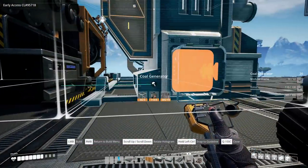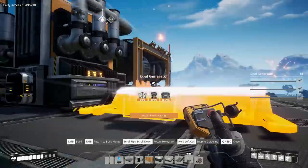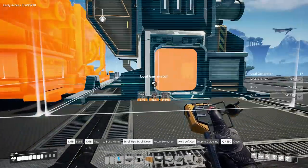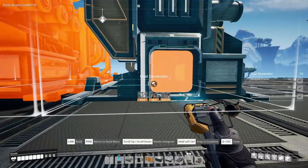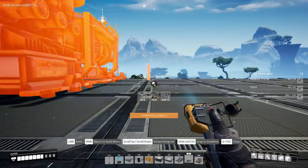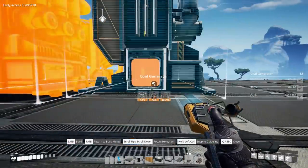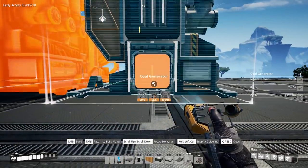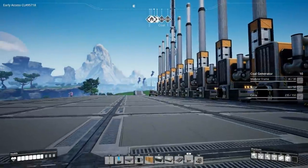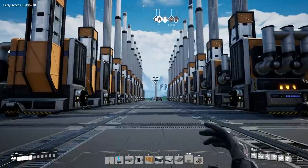There's two, let's just keep going and place these. Three, four - oh man I'm excited! Five, six, seven, eight, nine - we've got plenty of space anyway, come on get in there. Ten, eleven, twelve. Look at that - we've got 12 on that side and now we want to do the same on the other side as well. There we go - look at that, 24 coal generators looking fantastic!